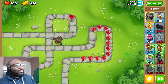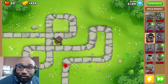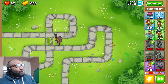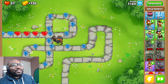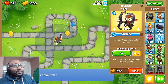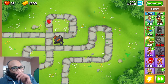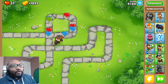Those are camo balloons — that's pretty dirty. I'm going to take the hit. I need 540 for a ninja monkey who can actually see camo. I've never done this stage before, so it would have been good to have that. The camos again — that's so dirty. I think at level four or so my hero can actually see them. They get camo really early — that's pretty messed up. A good way to counter camo is actually the mortar.